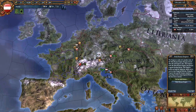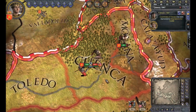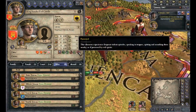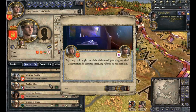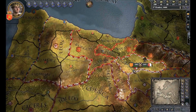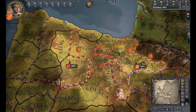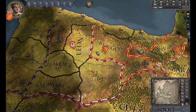Crusader Kings 2 is a grand strategy game developed by Paradox set in the Middle Ages. It is a dynasty simulator in which the player controls a medieval dynasty from 1066 to 1453 AD, and with the Charlemagne DLC you can even start at 769 AD. Players work to achieve success through the strategic use of war, marriages, and assassinations. The game depicts numerous historical figures including William the Conqueror, Charlemagne, Genghis Khan, and Richard the Lionheart, but also allows players to choose less significant figures such as minor dukes and counts. The only in-game objective is to obtain as many prestige and piety points as possible.